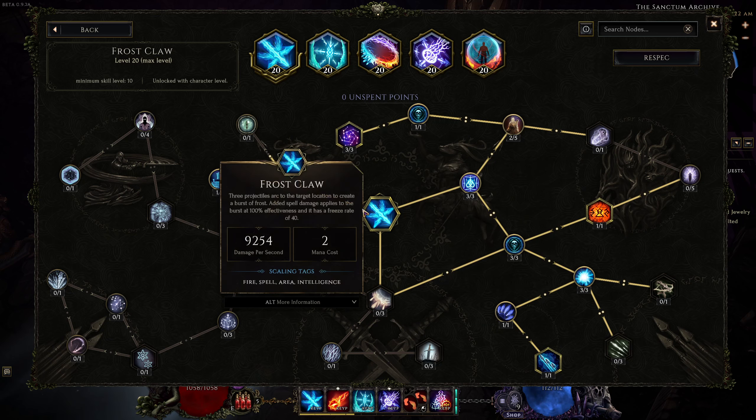Last up, in Sorcerer, I'm getting Calculated Destruction for some Intelligence, Arcane Momentum, Manus Shell. You could fill out all those points, then head into Pyromancer for fire damage and fire skill ignite chance, and finish off with Lava Mancer for fire penetration and leech.